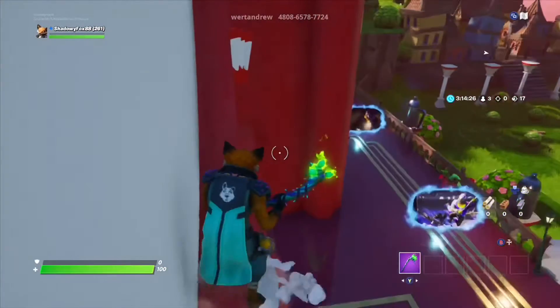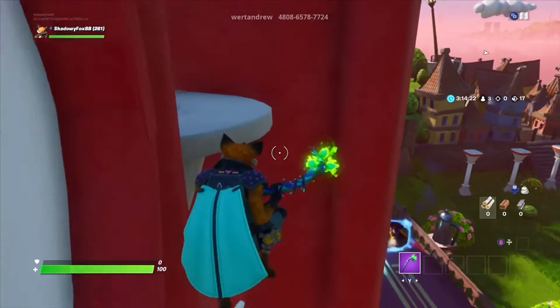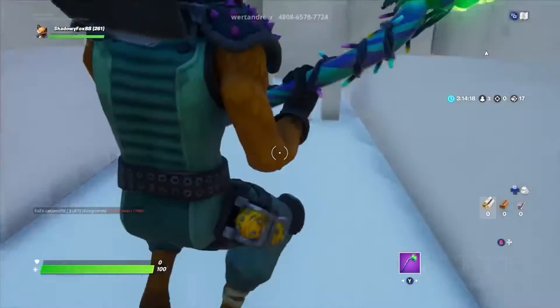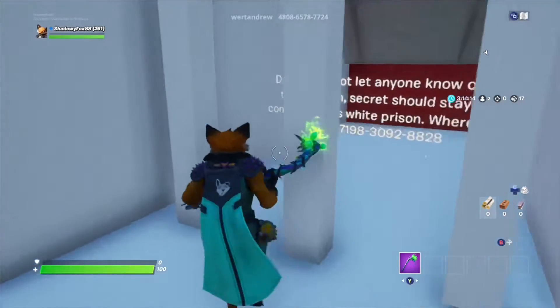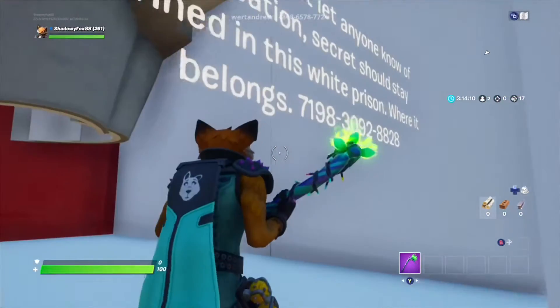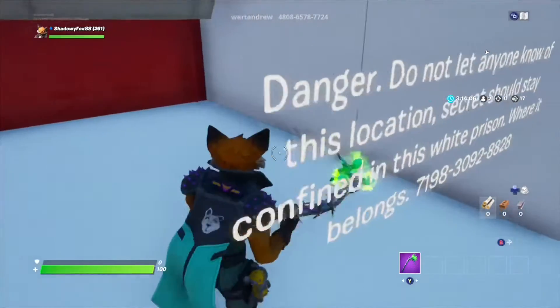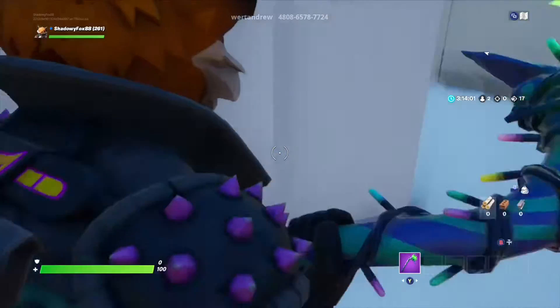I also found that if you jump on top of this heart up in the lobby, and then do this strafe jump — that's really difficult — over to this arrow, then you jump up here and fall down into the castle, there's a white prison. It says: 'Danger. Do not let anyone know of this location. Secrets should stay confined in this white prison where it belongs.' And there's a map code — I don't know what that could lead to, but it'll be interesting to see.